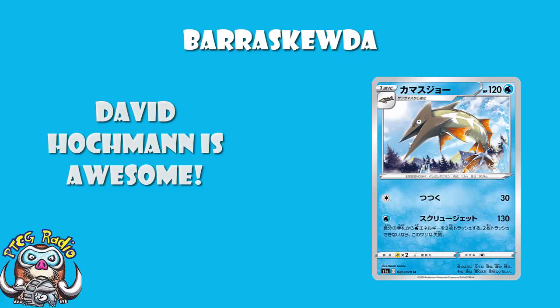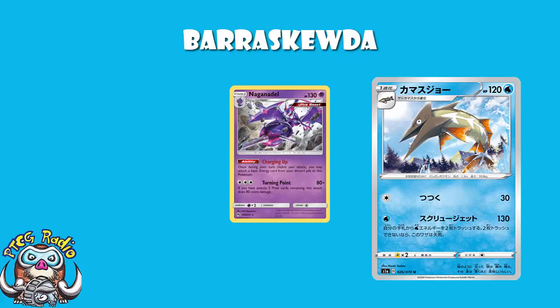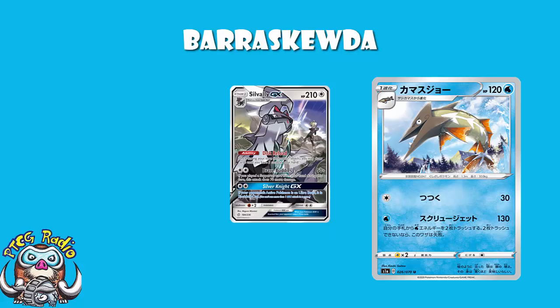Now if we start off with the basics, it's a Stage 1 with 120 HP, which is fine. The gold standard for Stage 1s — we're looking at Naganadel, which sees a lot of play. They're only 10 short, we'll probably be alright. But there's plenty of stuff out there, like Silvally, that naturally hits for 120 damage, and that means they will KO you rather than being 10 damage short. It is a relevant thing.